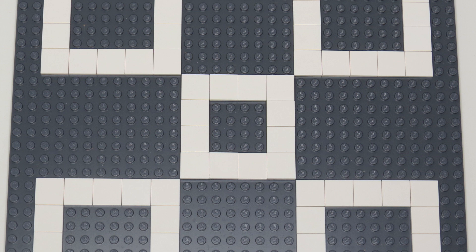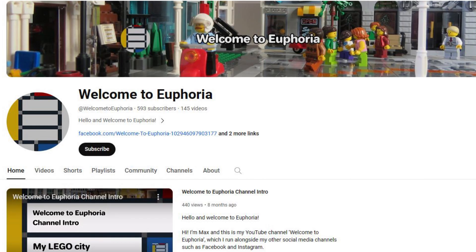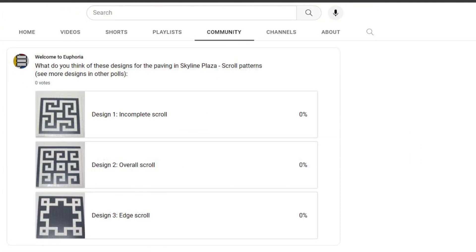So what I'll do is I'll put some designs up on the community tab where you can take a look at them and maybe let me know which ones you prefer, or maybe you have other ideas and could let me know about those.